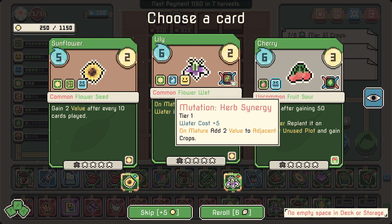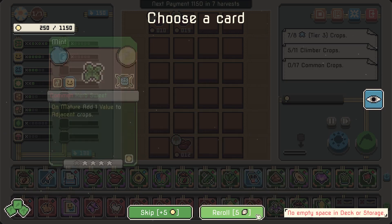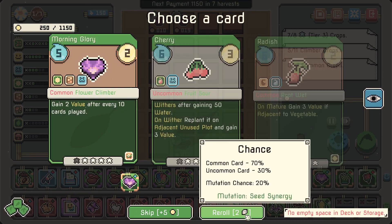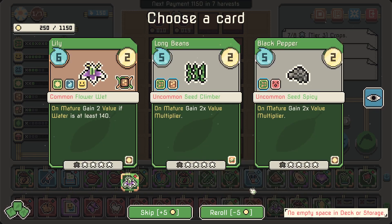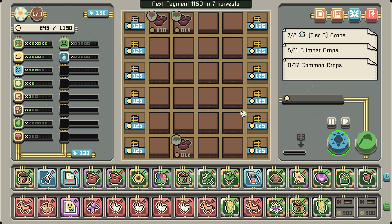We can get an uncommon card here — almond, no I kind of don't want that. Cherry: 'on wither, gain 50 water, replant on adjacent unused plot and gain 3 value' — that's kind of cool. 'Add 2 value to adjacent crop' — interesting. We didn't sell the lily yet. I kind of want maize and stuff. There's another cherry. 'Seed and a climber, on mature gain 2x value' — there's the coffee. There we go!